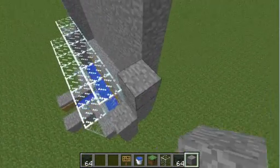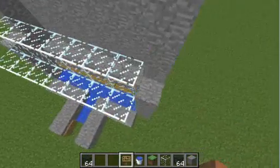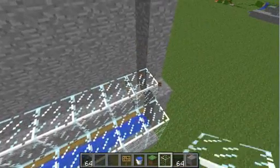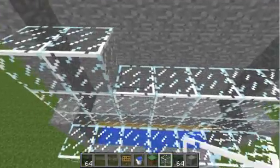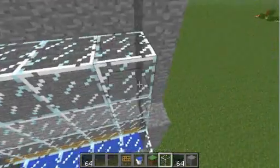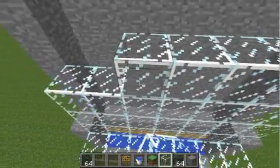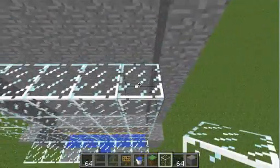Gotta be careful, so just do this. Do the glass. The thing about pig spawners is that they only spawn on actual grass blocks — grass block. They won't spawn on dirt, they spawn on grass block.